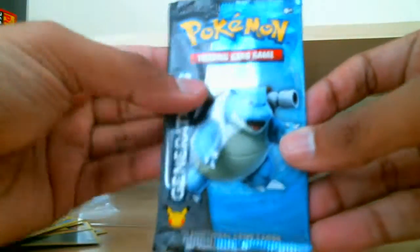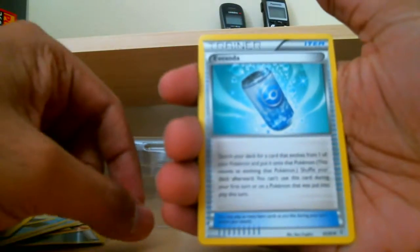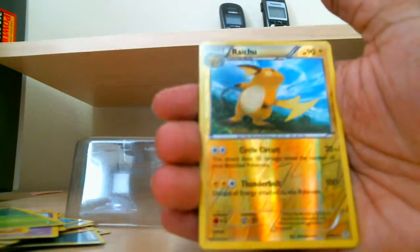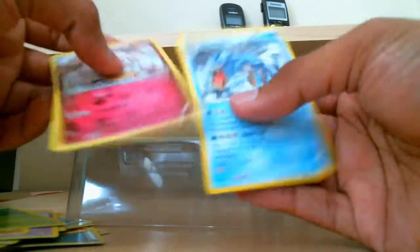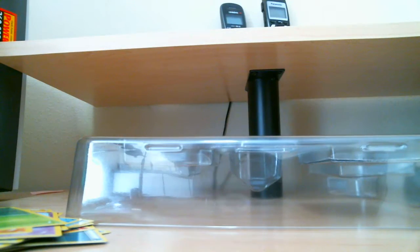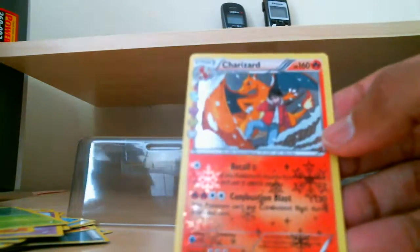Last pack for this box — hopefully we get at least one more EX, would be nice. Espeon. Evo Soda. Clefairy. Energy. Slowpoke. Machop. Paras. Reverse Holo Raichu — I already have one of these from the Pikachu box, so that's cool, we got another one. Why is this upside down? Slurpuff. One of them was upside down, really? And a Gyarados is our rare. I like that Gyarados. I already have this Slurpuff. It's nothing too crazy. Charizard is my favorite so this does make me happy.